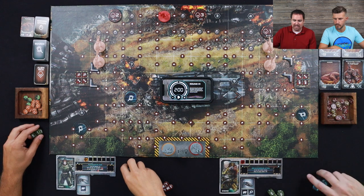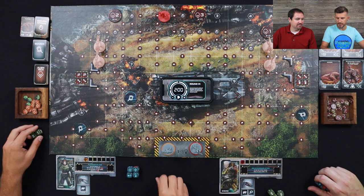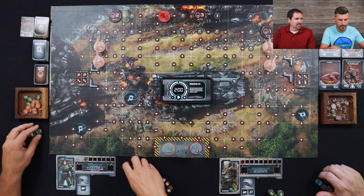We each start off with four dice, but could potentially lose more as we take damage. My special ability, again, is the first six of those — anytime I want to — I can choose to discard one of those instead of moving.